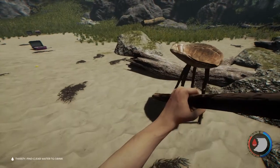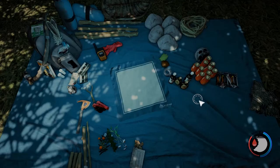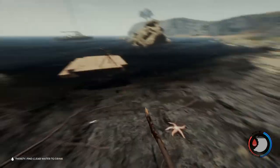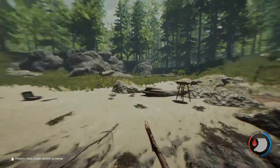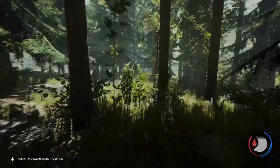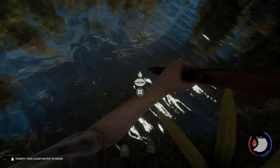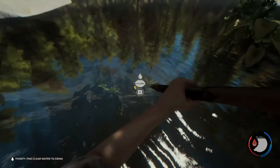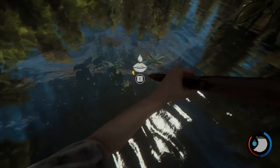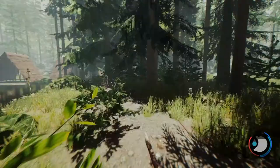We have our rain catcher, but it's a bright sunny day and we have no water, and our thirst meter shows we're pretty thirsty. The first way to handle thirst is clean water - if it rained we'd have water in the rain catcher to drink directly. This isn't like Ark where you can drink from the ocean. There is a small lake in this direction. You can drink straight from water sources in this game by coming up to the water's edge and holding E, but it is polluted water and there's a chance you'll get sick from it - and yes, we did get sick just now - which will lower your health.